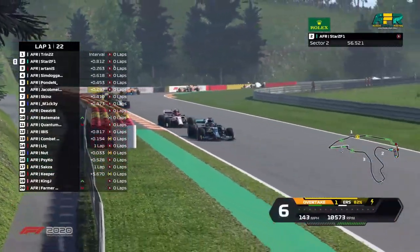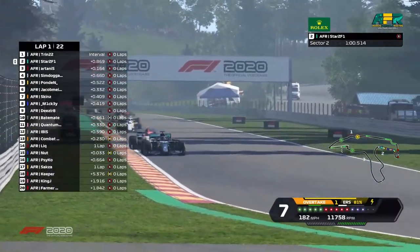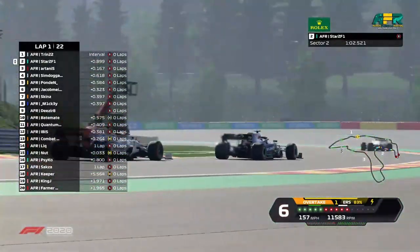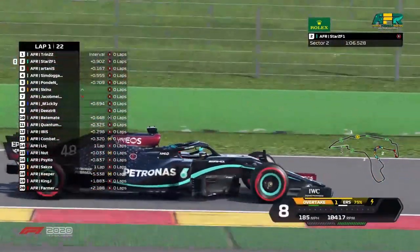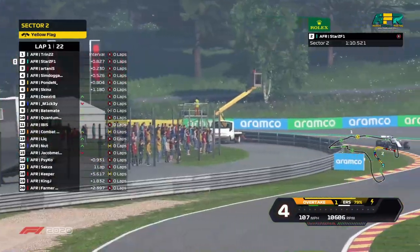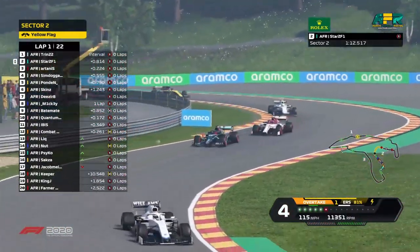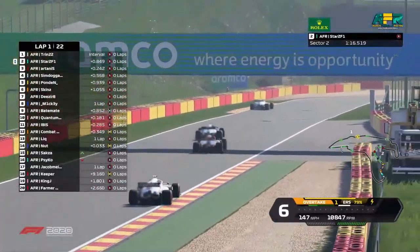Stars is up into P2 — wow, great start from him! Simdoga unable to capitalize on the tow, but Artanis has dropped down to third. The Mercedes of Psycho is missing its end plate as well. We have someone off in there — that's Jacob, Jacob Meister in the AlphaTauri.